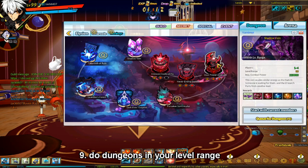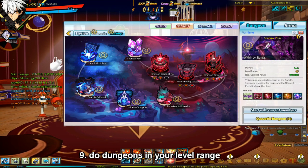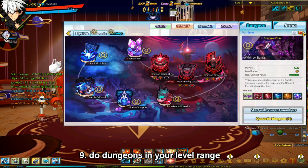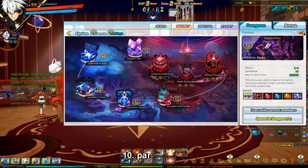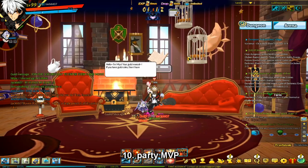If a dungeon is in your level range, it will say 'within level range.' Dungeons that aren't in your level range generally don't give that much EXP. Also, by being the party MVP, you can also get a slight EXP boost as well.